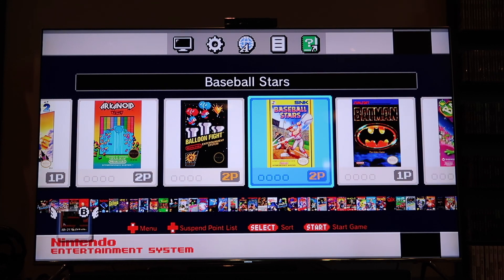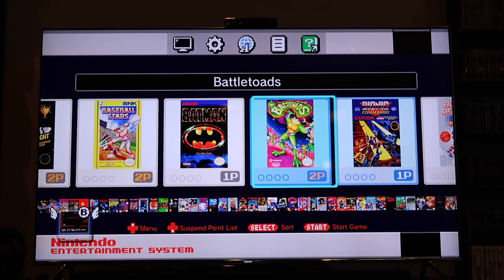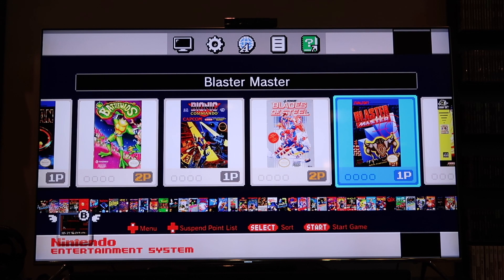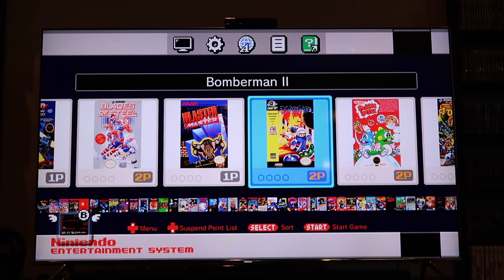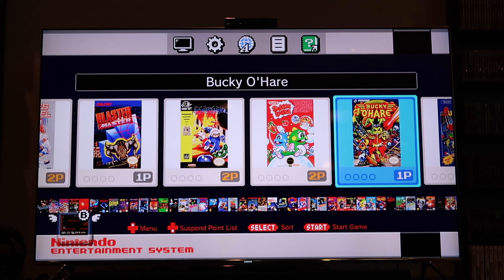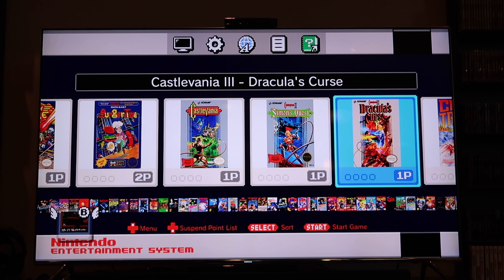Baseball Stars — in my opinion, the best baseball game on the system. Batman — that's a must-have. Battletoads — it's a tough game but a fun beat-em-up. Bionic Commando should be on everybody's system. Blades of Steel, Blaster Master — both must-haves. Bomberman 2 has a two-player versus mode — Part 1 does not, which is strange, but we love playing Bomberman. Bubble Bobble was already there. Bucky O'Hare is a really good, really hard game — not a must-have for everybody but I definitely wanted it. Burger Time is another must-have. Dracula's Curse — I wanted all three Castlevania games. I think Part 2 is my favorite; I had that one as a kid.